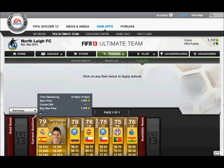So here I've got Jose Calajon — I don't know how you say his name — 90 pace, up for 1,000, buy now 1,100. And I can always guarantee that he'll be bought. So this is a really good way of making money.